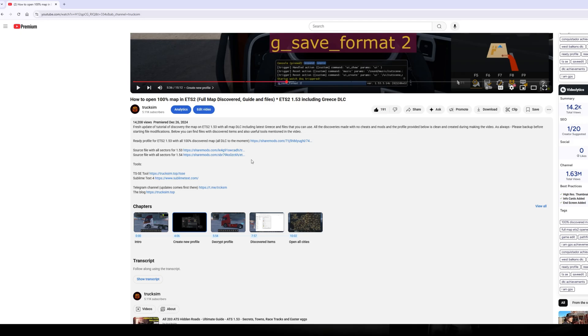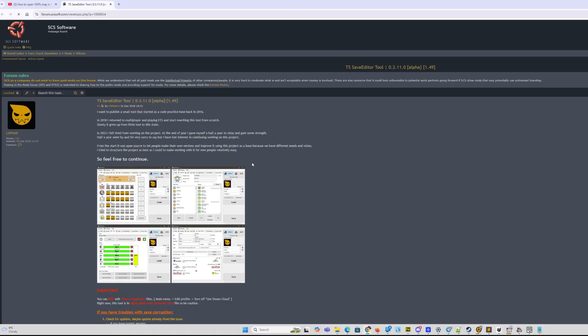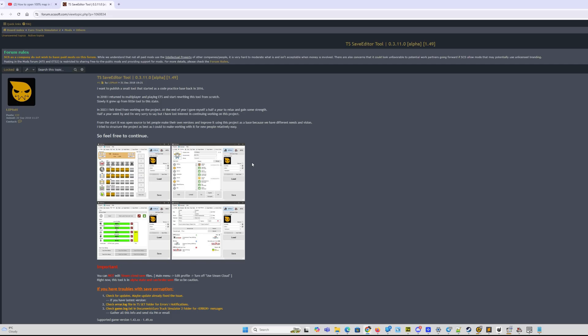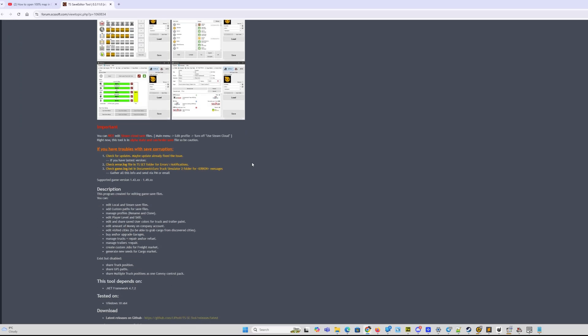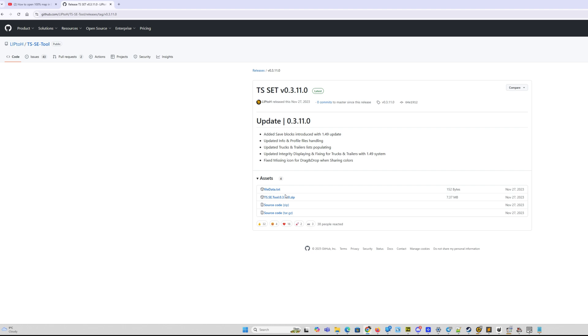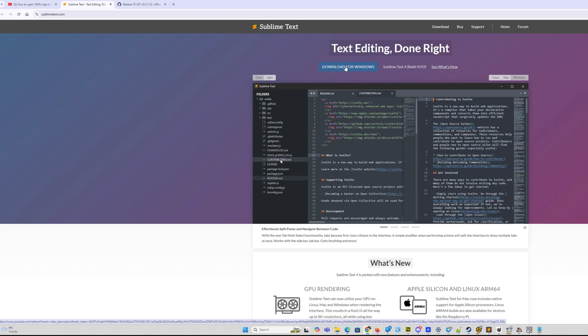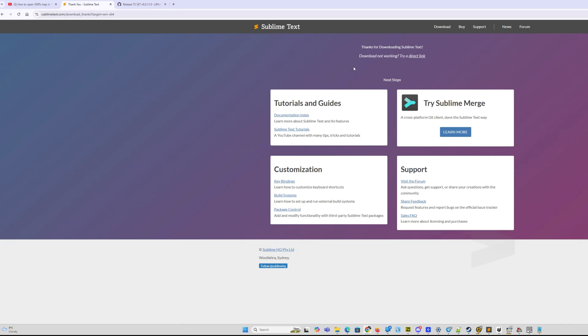If you're going to modify your profile, you need to download tools and files. I always keep the links in the video description and on trucksim.top. The TSSE tool will help us to decrypt and modify local save files — you can also use your preferred tool for file decryption. We also need a good text editor. Since game files are big, I'm using Sublime Text, but you can use Notepad++  or even VS Code. These tools should be downloaded and installed on your computer.